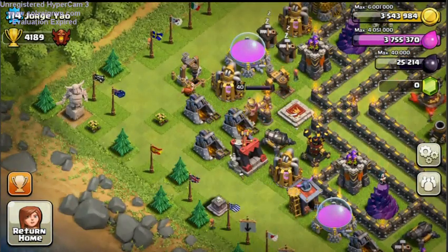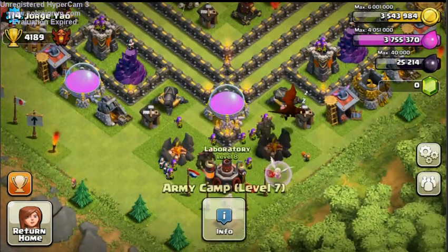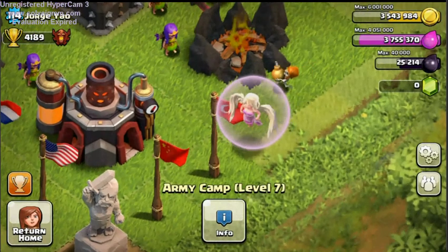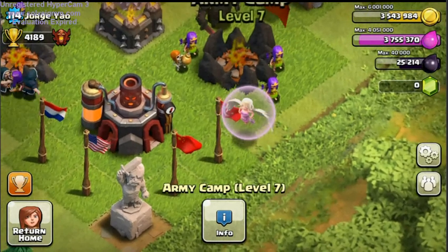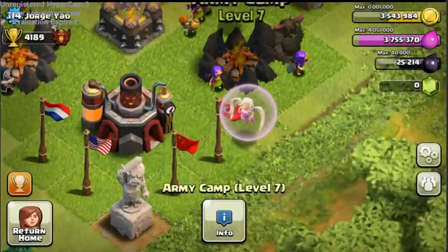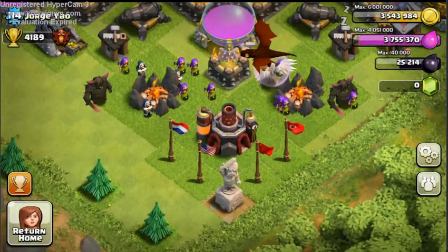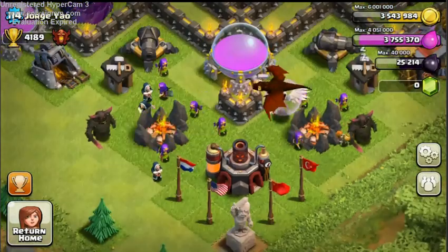Breaking news — this is the level 4 Healer right here. Jorge just finished the upgrade for it, which is really cool. It looks pretty similar to the level 3 but I think it's got more of a pinkish thing to it.